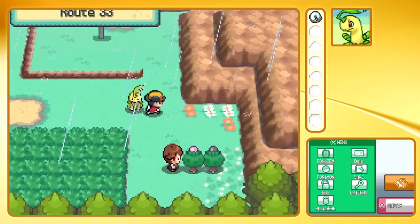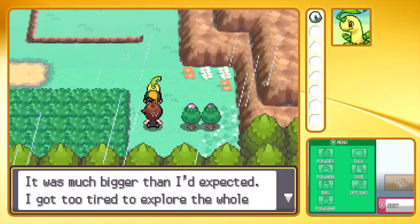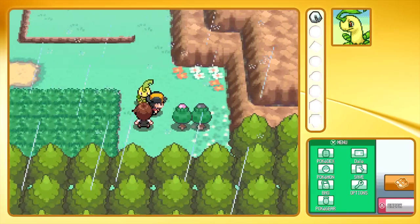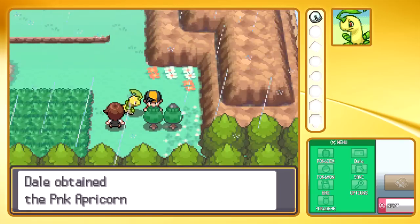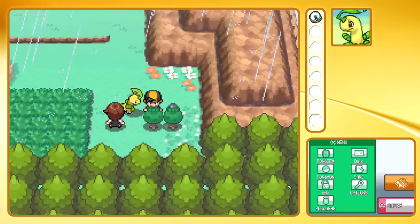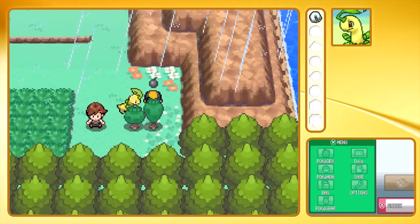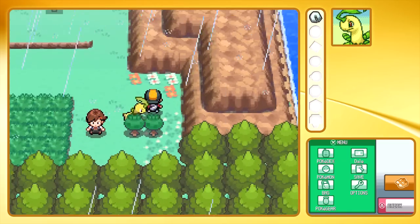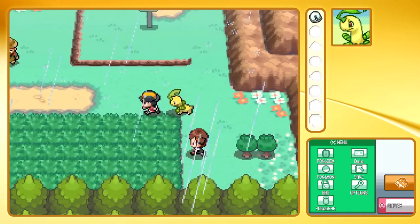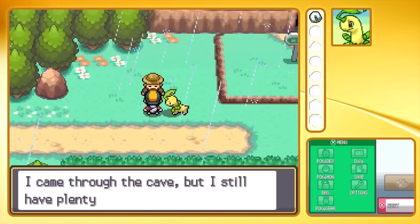Route 33 — the rainy route. Here we got a Pink Apricorn and a Bluk Apricorn; let's pick them up. I realised in my last episode I kept switching between calling them Apricorns and Apricorns, which is a bit silly. We do have another trainer to battle here — it's a hiker, it's going to go pretty easily. And then we should be in Azalea Town — it'll be time to finish the episode.